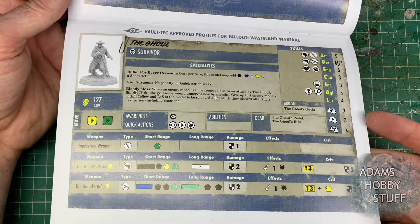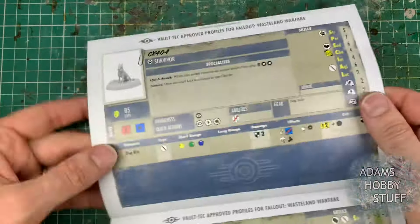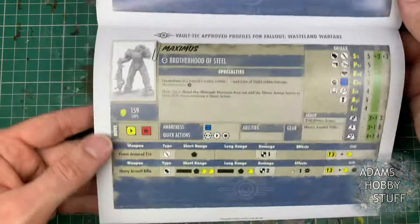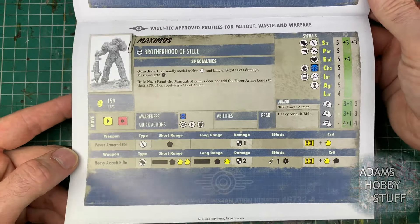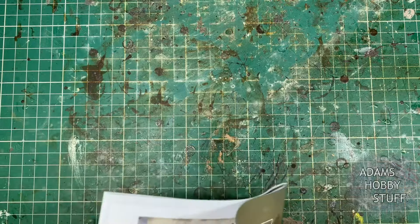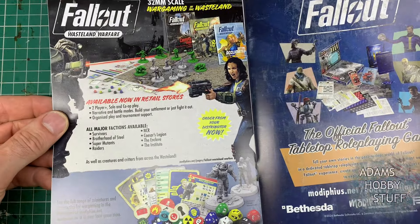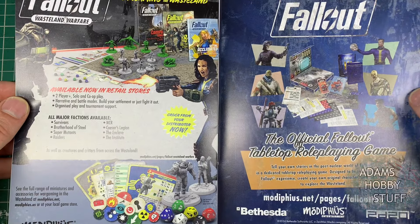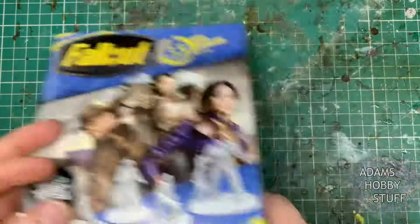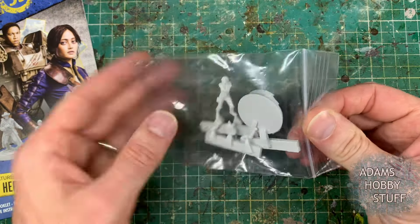A few people have messaged me asking if I'm going to pick up the game and tell them what it's like — not entirely sure, this is just for fun. The set has four characters: Lucy, the survivor from the vault; the Ghoul, also a survivor; CX-404, or dog meat, the dog; and Maximus, the Brotherhood of Steel character. These are really the four main characters from the show, and on the back there's information about what Wasteland Warfare is.